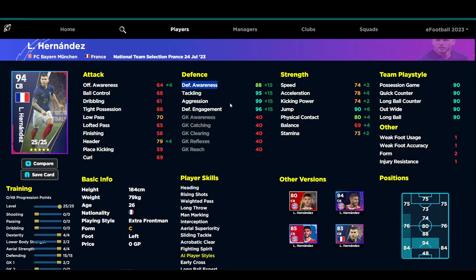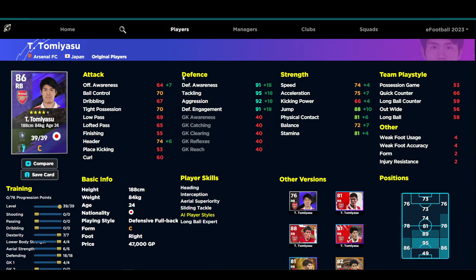I wouldn't train him as a right back or left back — definitely train him as a center back first and foremost. For a GP alternative, you can't go wrong with standard Tommy Asu. If you've missed out on the other versions, standard Tommy Asu is insane — he goes to 95 overall with this build: 91 defensive awareness, 95 tackling, 92 aggression, 91 defensive engagement, 74 speed, 75 acceleration, 88 jump, and 74 heading. Put blocker, man marking, and acrobatic clearance on him and he's going to be a beast. He's also quite tall.